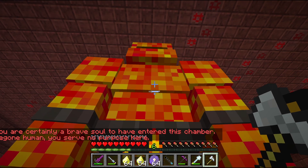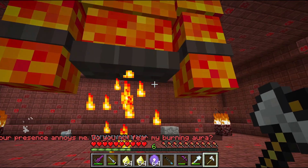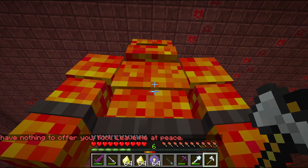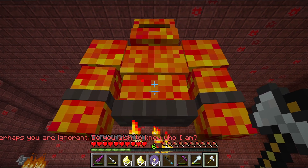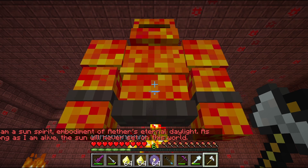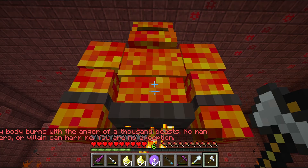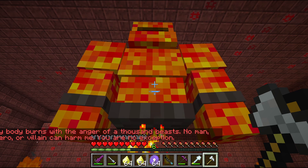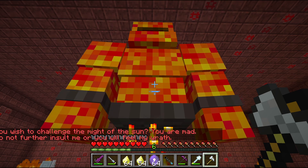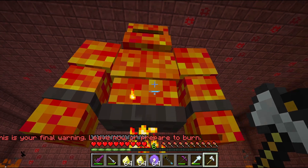The Sun Spirit speaks: 'You're certainly a brave soul to have entered this chamber. Be gone, human — you serve no purpose here, your presence annoys me. Do you not fear my burning aura?' I mean yeah, you have flames coming out of your butt. 'I have nothing to offer you fool. I am the Sun Spirit, embodiment of the Aether's eternal daylight. As long as I am alive the sun will never set on this world. My body burns with the anger of a thousand beasts — no man, hero or villain can harm me. Do not further insult me or you will feel my wrath. This is your final warning: leave now or prepare to burn.'